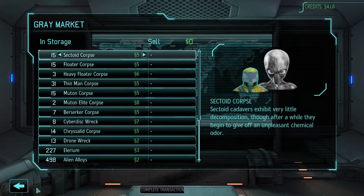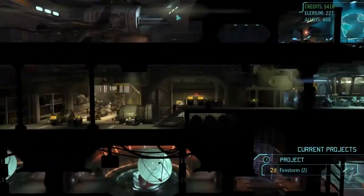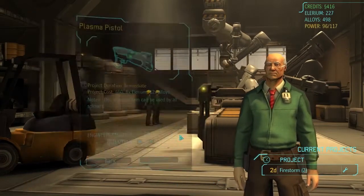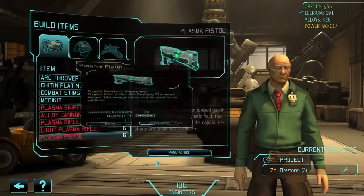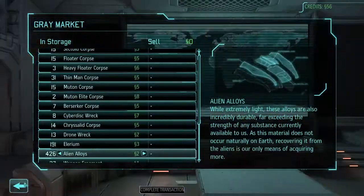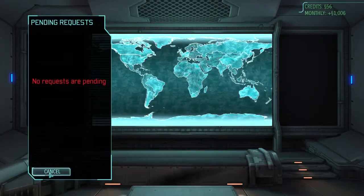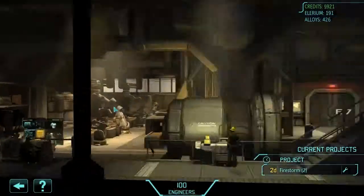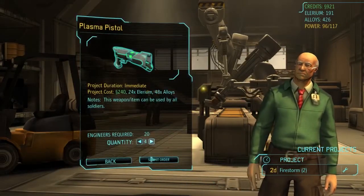Yeah, fucking easy. Plasma Pistol - because every one of my people should be holding a Plasma Pistol. Submit My Order - that's for six. View Pending Request, complete that, dispatch the items. Perfect. And I'll have two left over, so I can buy four more.